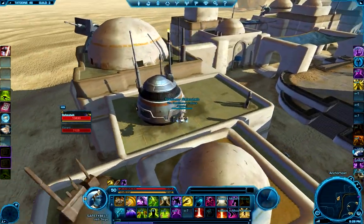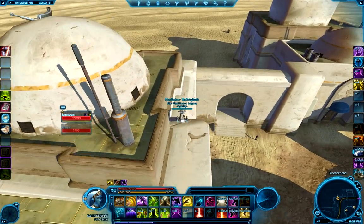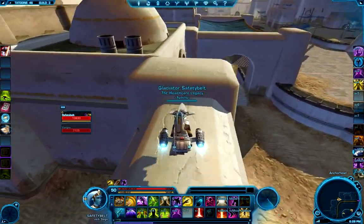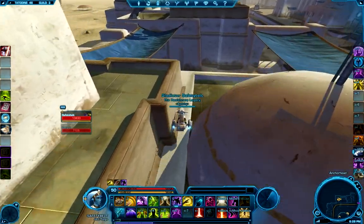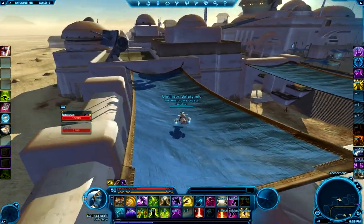Once you get to the rooftops, you're basically just going to make your way north to the top of this wall here — it's fairly straightforward, I don't think there's a whole lot to go wrong. Once you get over here, you can go either direction; I prefer the left personally, but it really doesn't matter too much.